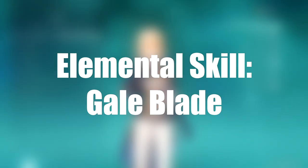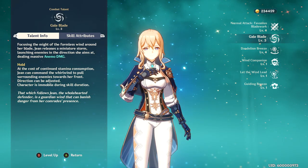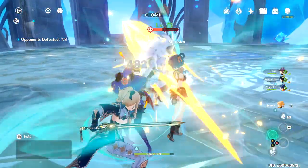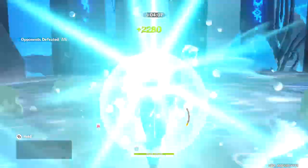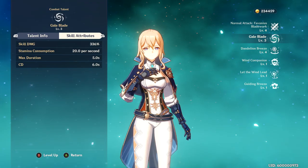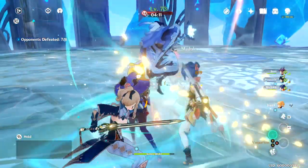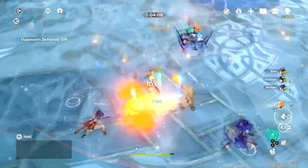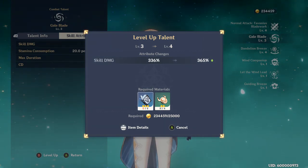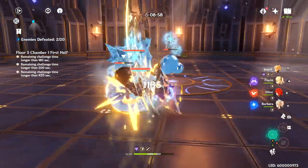The next ability is Gale Blade, Jean's elemental skill. This ability is busted and fun in unique ways. Gale Blade grabs enemies, picks them up, and throws them in whatever direction Jean aims. It can be held and charged but doesn't do bonus damage for charging — it just does flat damage based on elemental mastery. My Gale Blade is level 3 and does 336% skill damage, consumes 20 stamina per second, lasts up to 5 seconds of charge time, and has a 6-second cooldown. On level up, only the skill damage increases.